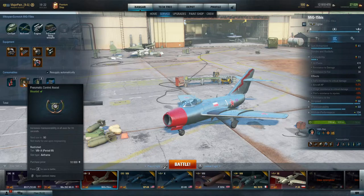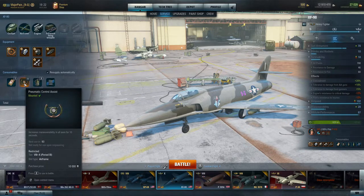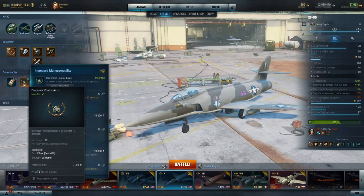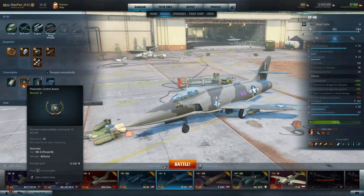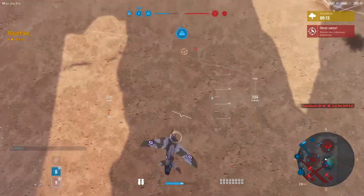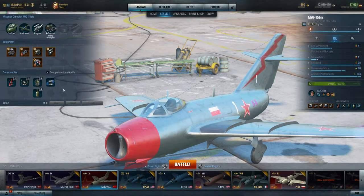On my MiG-15 in the second slot I have the pneumatic control assist — a very interesting consumable not everyone uses. I've started using it recently and it's very useful even on heavy fighters. If I meet another XF-90, I can press it and for 10 seconds I'll be doing much tighter turns, gaining an advantage if the enemy doesn't have it. Let me show you a battle example — I met a clan colleague in battle and shouldn't have been able to out-turn his light fighter with my hunter, but thanks to this consumable I got the kill.